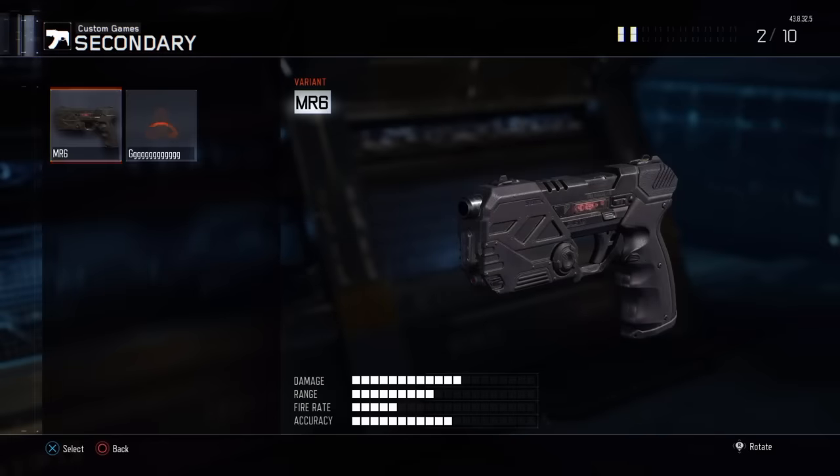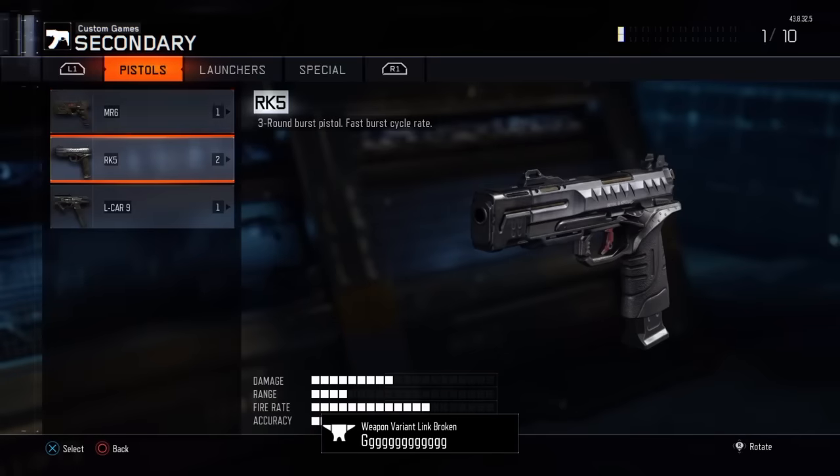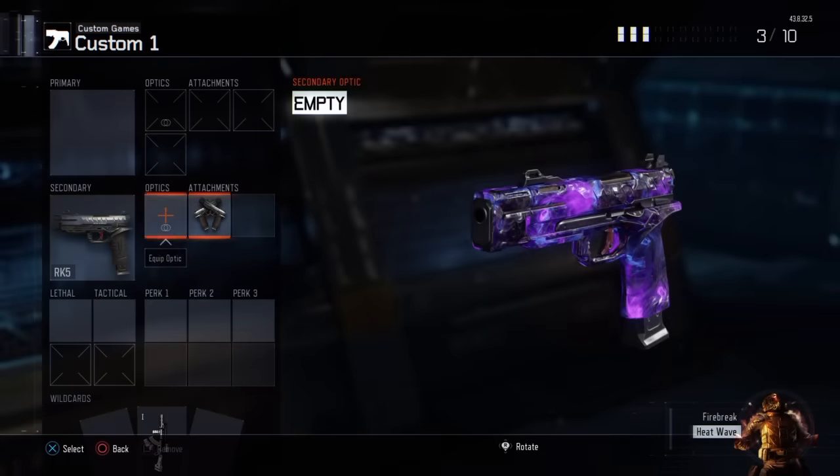To be able to do the glitch you will need to have dual wield on any of your pistols. This could be the MR6, this could even be the RK5, or it can be the L-car.